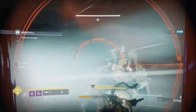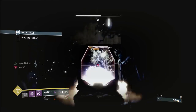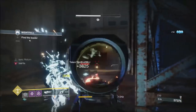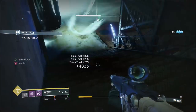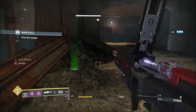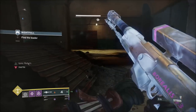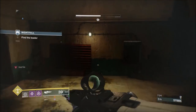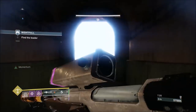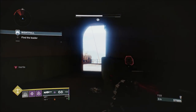I believe this is the last captain — he's down and I'm going into the open area. The open area is pretty simple. What I'm trying to do is switch my weapons up when I can. Don't force the switch — don't pull out a weapon and try to kill an enemy that would be much better served by a different weapon just because you're trying to drop heavy ammo. There'll be plenty of opportunities.